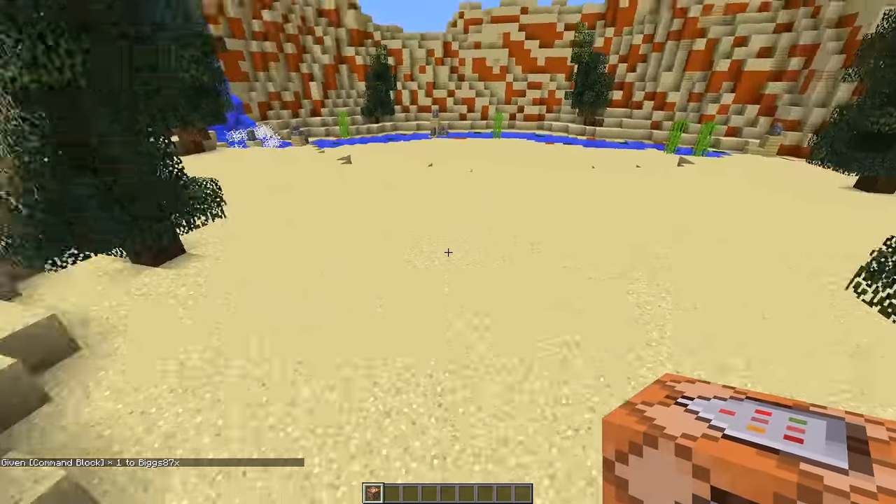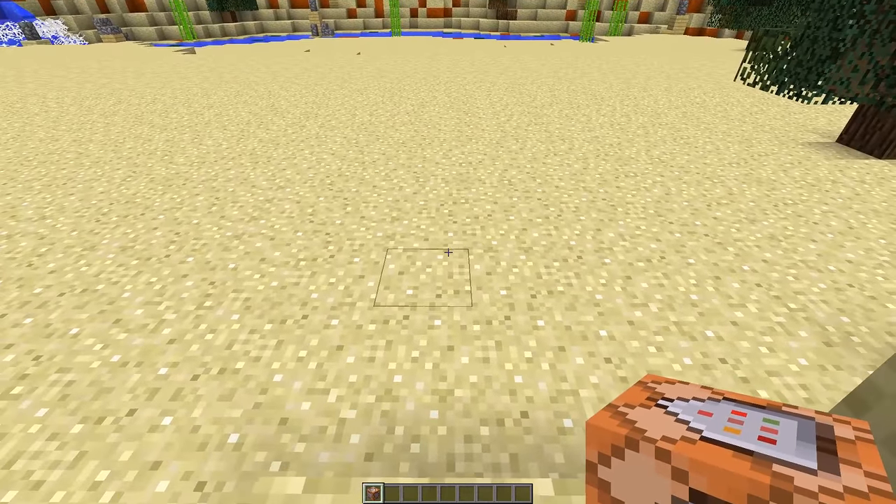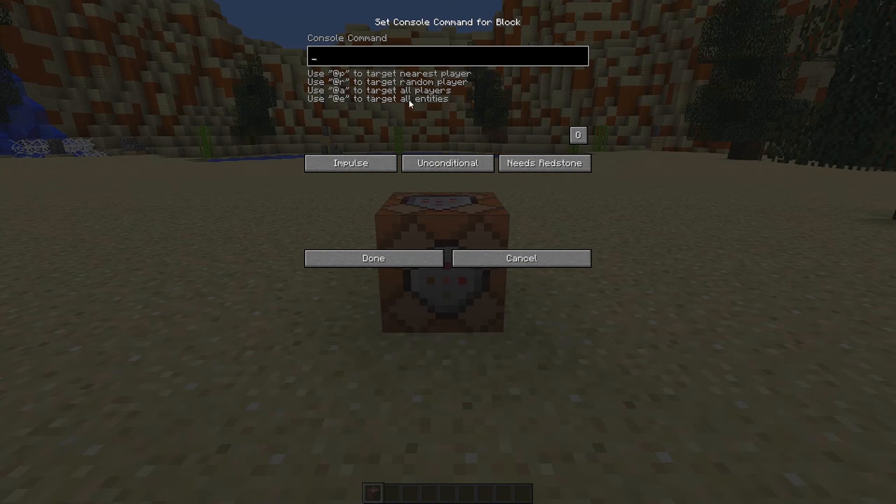What we want to do is place this command block somewhere where it's out of the way and not going to interfere with anything, so I'm going to place it over here. Then right click on the command block and paste the command inside of it. This command will be in the description so you can go and copy and paste it into your command block.